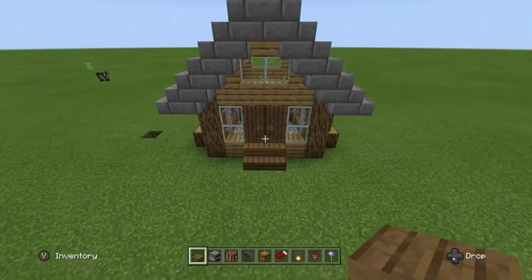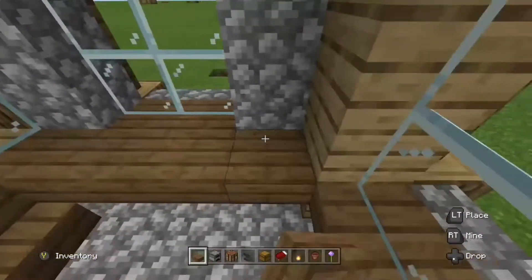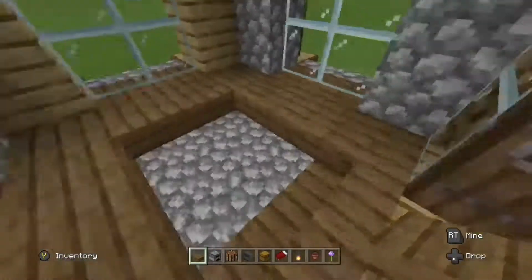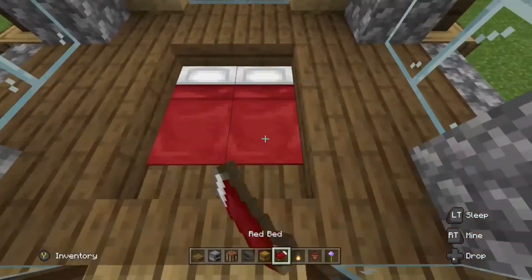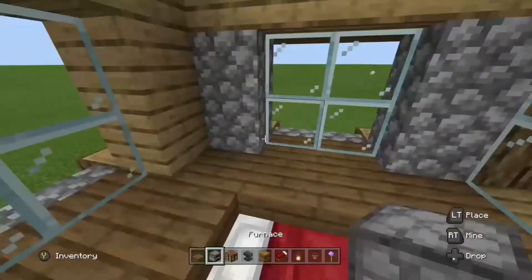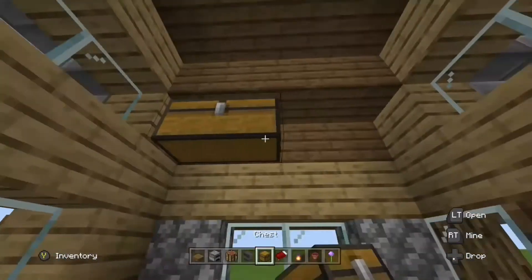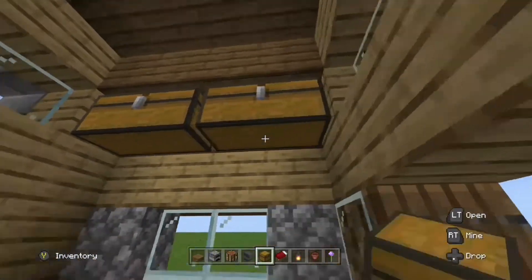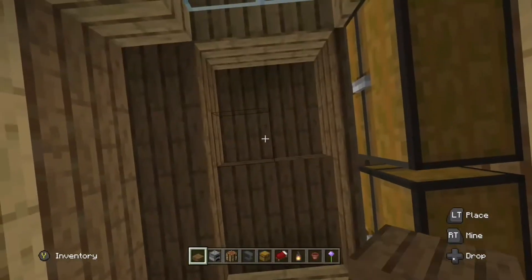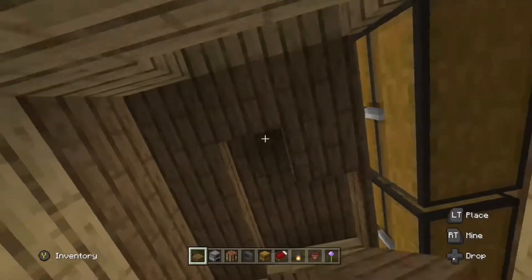Now for the interior, start by placing your spruce slabs all around the shack, leaving a two by two space in the center for your two beds. Next, get your two furnaces and place them on the right wall so you can see out the window. After that, get your two double chests and place them above the two furnaces.